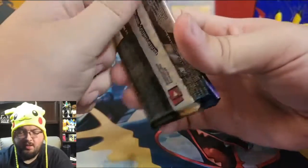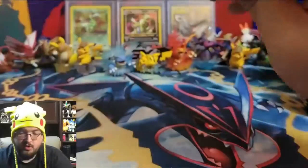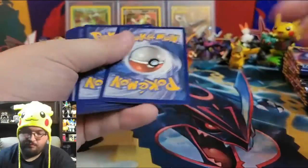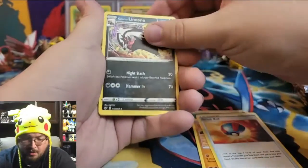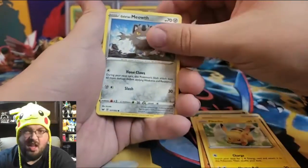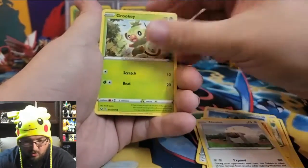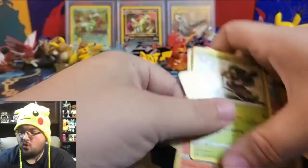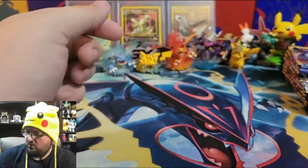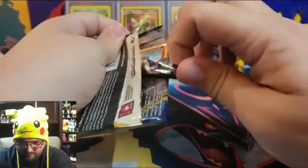Let's keep going — we haven't pulled a rainbow yet, so there's always a chance! Pack fifteen: Leap Energy, Hitmonchan, Great Ball, Galarian Linoone, Pikachu, Galarian Meowth, Sizzlipede, Wooloo, Rookidee, a reverse holo Yamper, and a non-holographic Rhyperior. Bring the boom — here comes the boom!